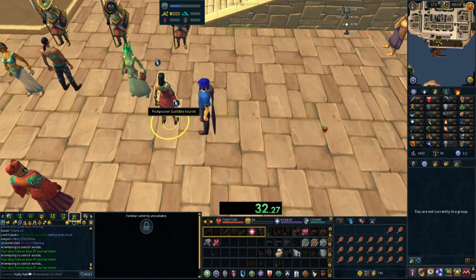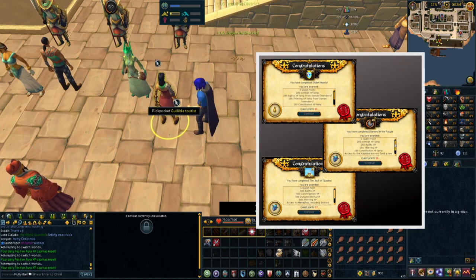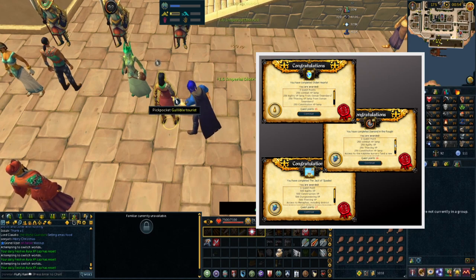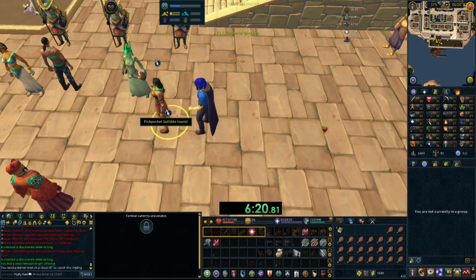Next up we have the gullible tourists. This is a good one for lower level accounts since the requirements can be attained relatively quickly. The only requirement is to access Menaphos after the Jack of Spades quest. Other than that, all you need is level 1 thieving. Be aware that if you start this method at level 1, you'll most likely get caught a lot, so it might be worth getting a higher level before you start.